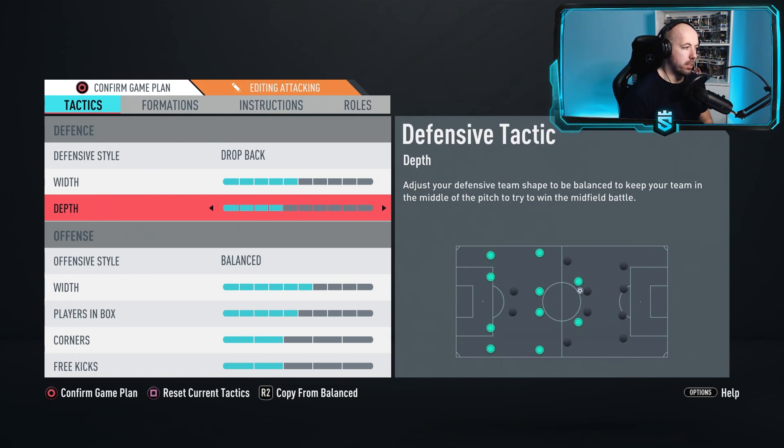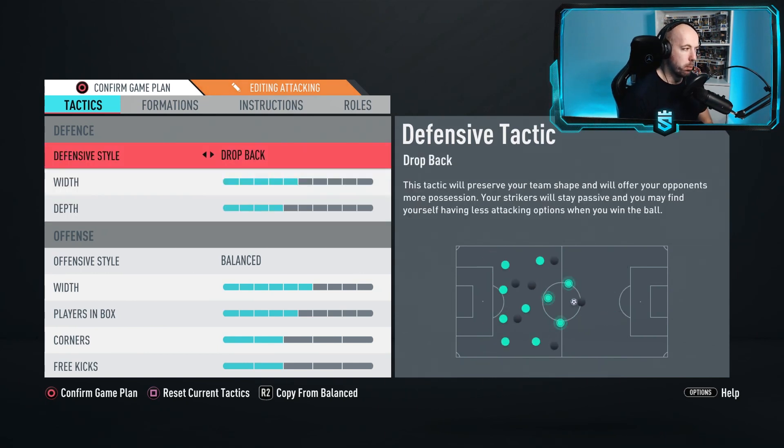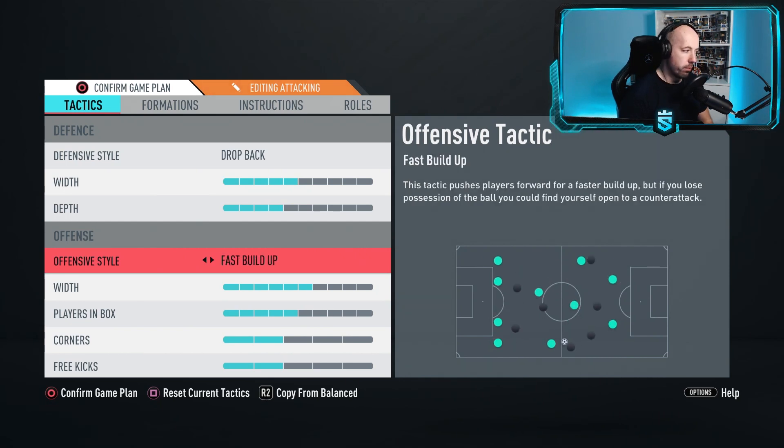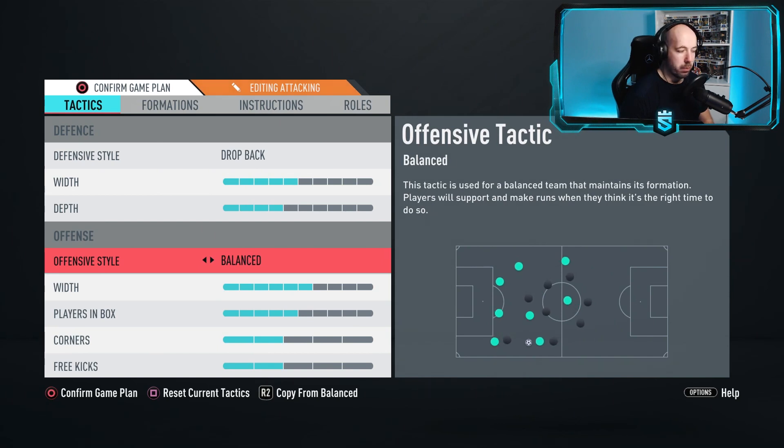Depth four is just a nice balanced amount after trialing back and forth multiple times. This is pretty similar to what I used previously with the 4-3-1, apart from the fact I've adopted Drop Back now because it works better for me. Offensive style is Balanced - I've played around with all of these and Balanced is the best by far. It allows you to choose how you want to play and control what runs your players make manually using LB and RB.